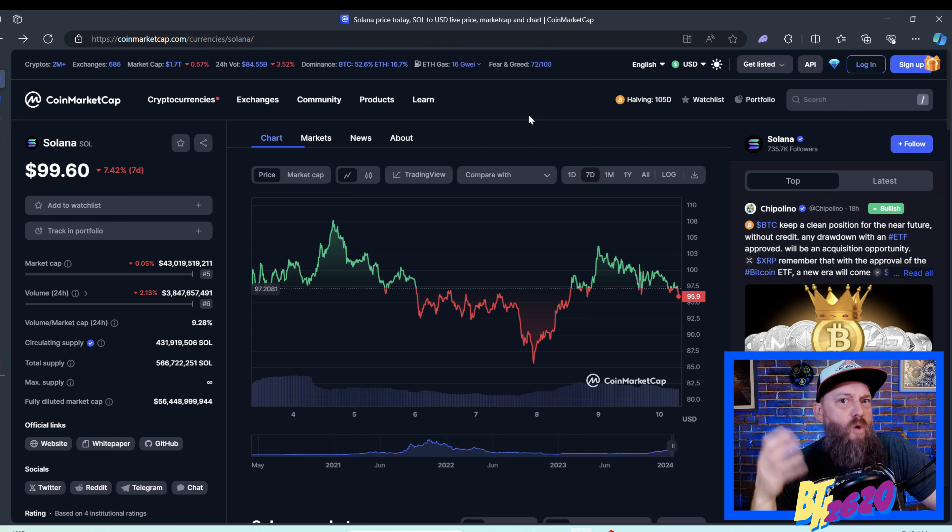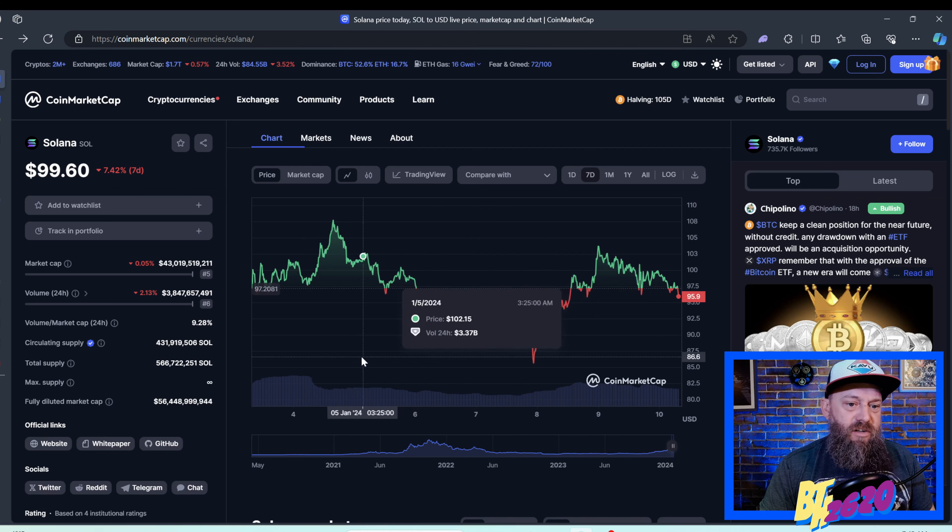It is actually very easy to obtain Atlas tokens using a decentralized exchange as long as you have Solana or USDC, which is a Solana-based token. The Atlas token itself is built upon the Solana blockchain, and the actual game itself — the play-to-earn blockchain game Star Atlas that the Atlas token represents — is also built upon Solana. So the whole Solana ecosystem works very well for obtaining these Atlas tokens.